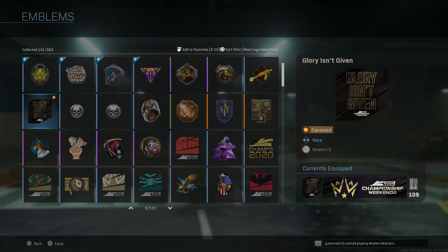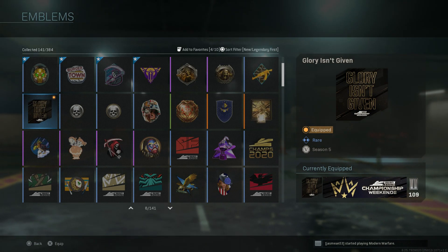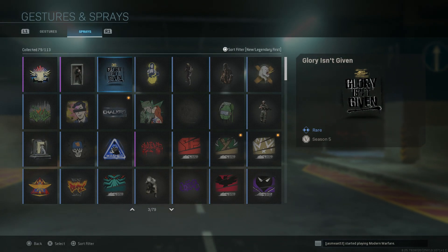And then the Royal Ravens - the London Royal Ravens. So those are the calling cards. For the emblem, it's just one: Glory Isn't Given, the motto for this Champs. Just this emblem and that's it.